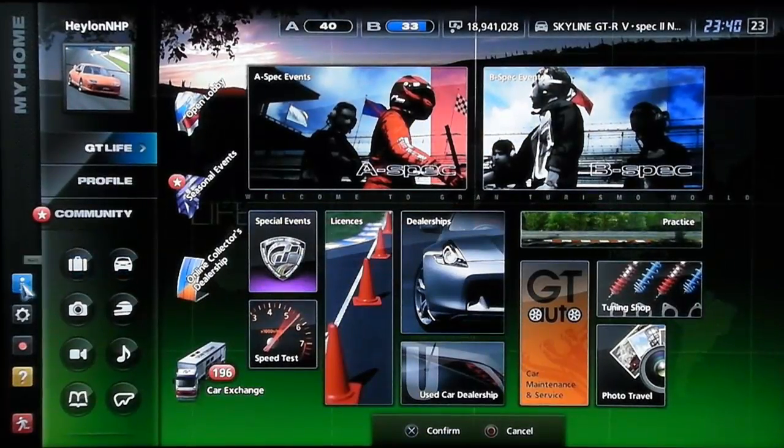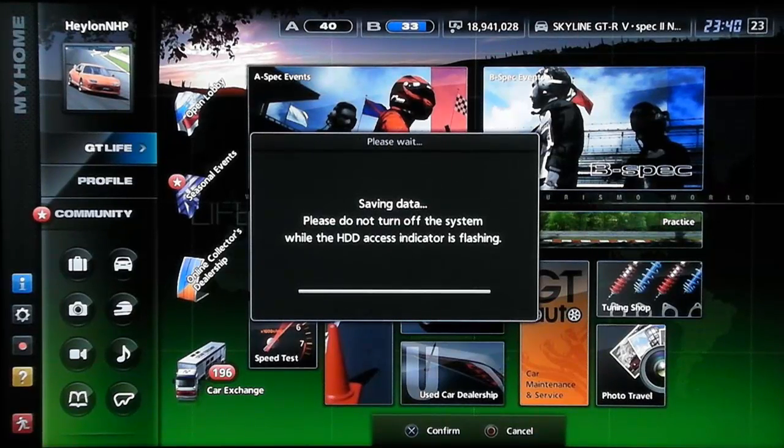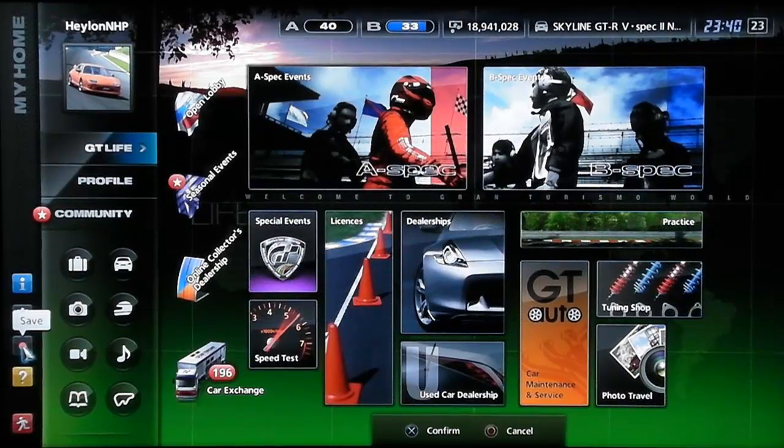Now I'm going to save the data using this save button over here. The reason why is it forces a save and you get backup data, which is important because I have happened to lose my data a couple of times through corruption, and the backup data saved me. People say that deleting the backup data will actually make the hacks work. Well, they work anyway - you don't need to delete the backup data.